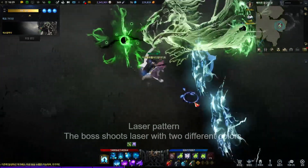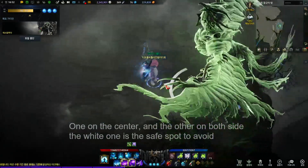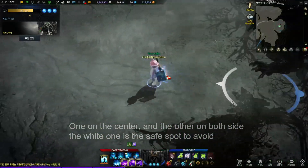Laser Pattern. The boss shoots laser with two different colors, one on the center and the other on both sides. The white one is the safe spot to avoid.